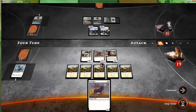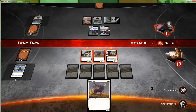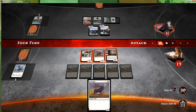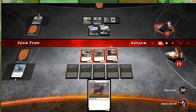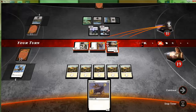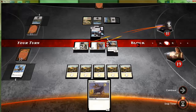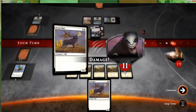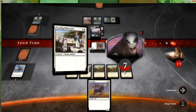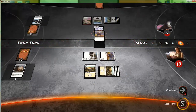No use in crying over it — we'll attack with all our guys. It's a good thing that it stops you for priority between first strike damage and normal combat damage, because we had the ability to cast it there. Attack with all — that's the second time I think I've messed up here. These guys will trade — that's fine. We'll play our Great Heart and pass.